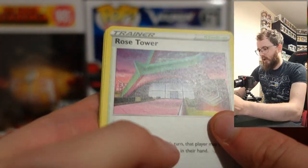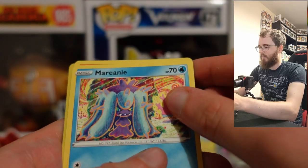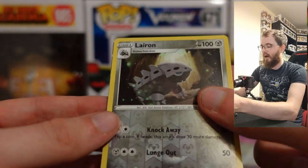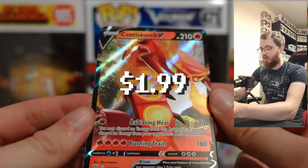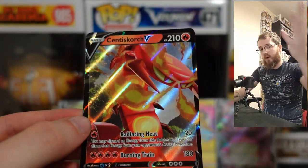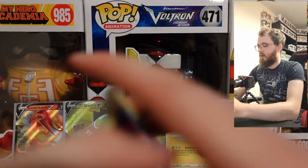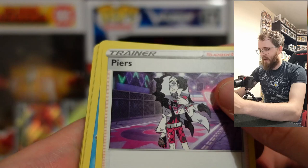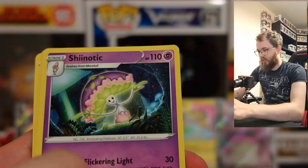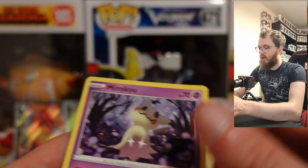More Darkness Ablaze: Rose Tower, Steenee, Dedenne, Jigglypuff, Dunsparce, Klink, Marill, Torchic, Reverse Holo, and a Centiscorch V — and we already have the Centiscorch V Max, so now I've got the card that evolves from. Last Darkness Ablaze pack: Piers, Vanillish, Shedinja, Diancie, Jigglypuff, Dunsparce, Klink, Marill, Skiddo, and a Mimikyu. That's all of the additional packs done — we got quite a few nice cards, nothing massively valuable I think.